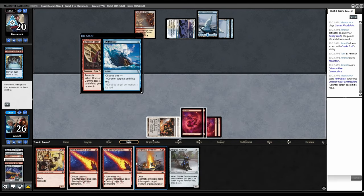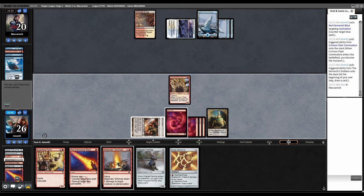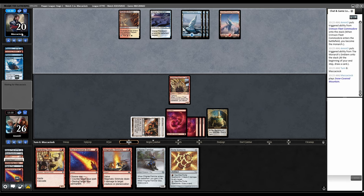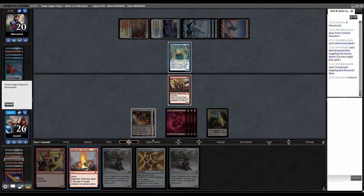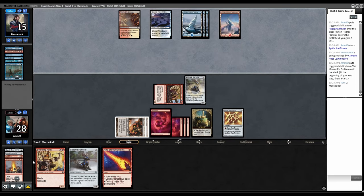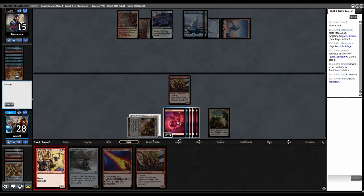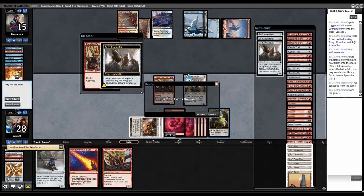I think we've got this game locked up now — we can protect the Monarch and outdraw them. Murmuring Mystic — Blast it. Fights it with Counterspell, but we can Sinkhole this before they get anything out of it. Sinkhole, kill that. Play Filigree Familiar — trigger, play Pyrite Spellbomb, then attack. They take five, we drew a Red Blast. Cast Into the Fire on this, that's fine. Draw a card with the Pyrite. Let's play Boarding Party with Blast backup — Cascade, cascading into Self-Assembler! Locked it up.